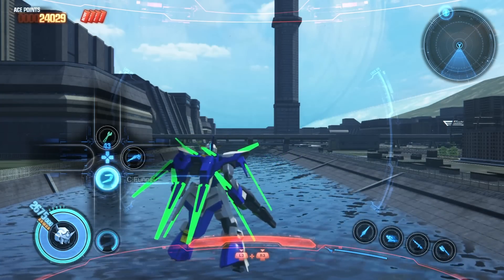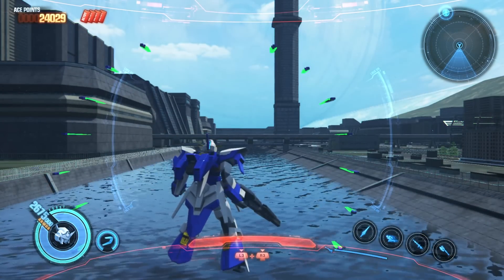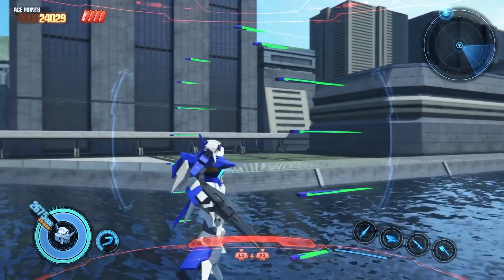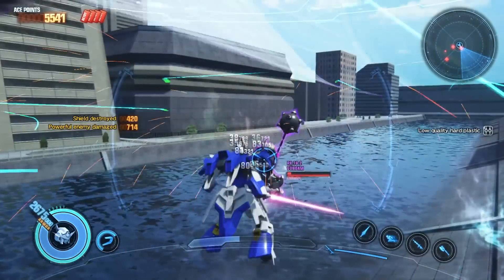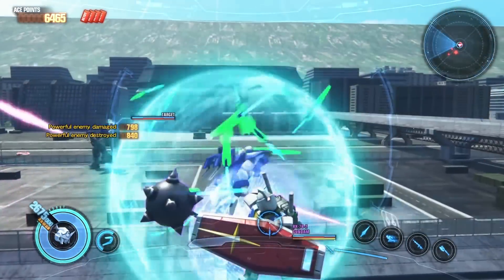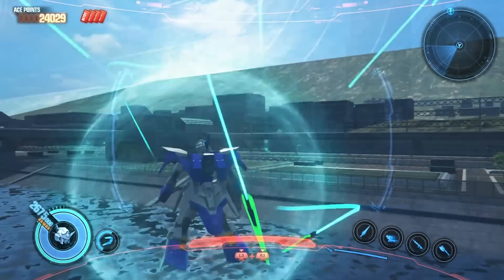Moving on to the Optionals, we have the Sea Funnels. These are stored all over the body. Press Circle to send them out. It has a somewhat lengthy animation, so be sure you're in a safe position. They'll fly around and attack enemies you're locked onto. Press Circle again to have them rapidly circle you, creating a barrier as well as causing physical damage to any enemies close to you. Hold Circle to retrieve them.